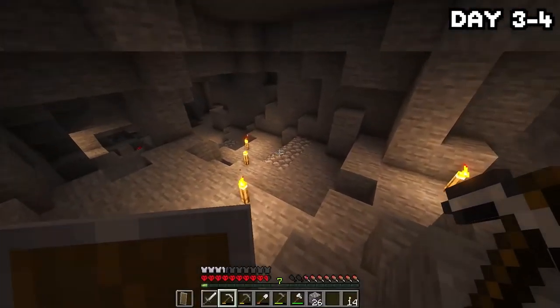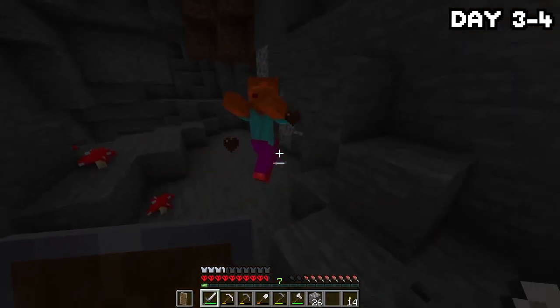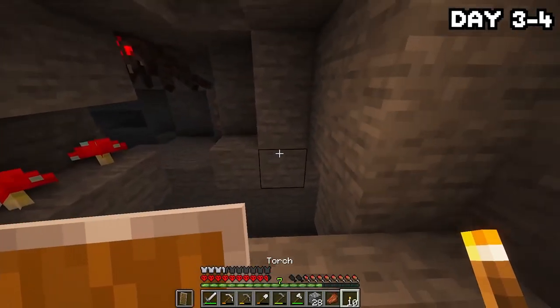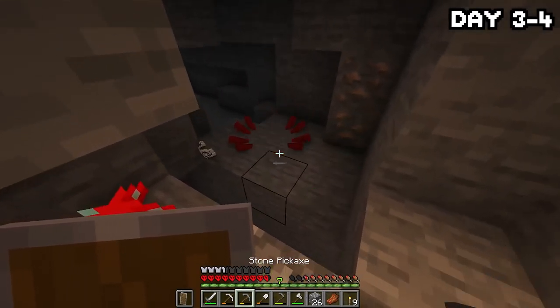I decided to head back down and continue exploring the caves in hopes of kitting myself out with iron, or if lucky, scoring a diamond or two. I found some more lapis, then stumbled across a spider, which made me realise that the only way to sleep on this island is by getting string from spiders and crafting it into wool. Let's hope we can find some more.